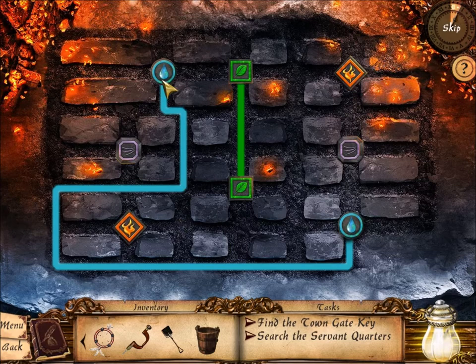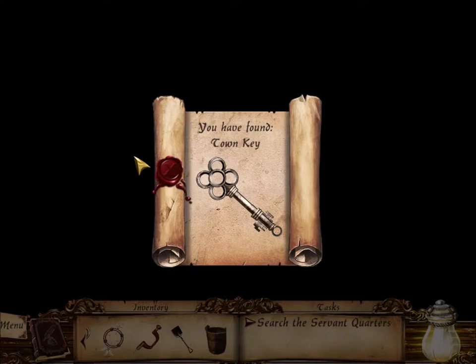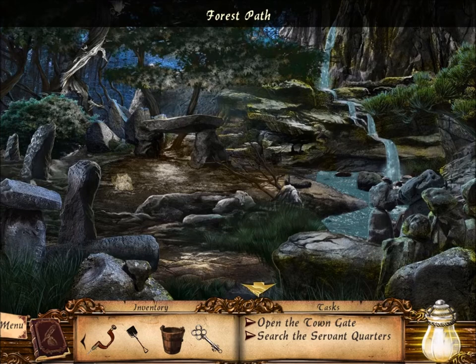Let's see — I believe the blue one goes like this. How can the orange one work? I guess the orange one will go around the purple like this. That way purple can go left and then around the top, and then left or right like that. Hooray, we got the key — that lets us inside Salem.